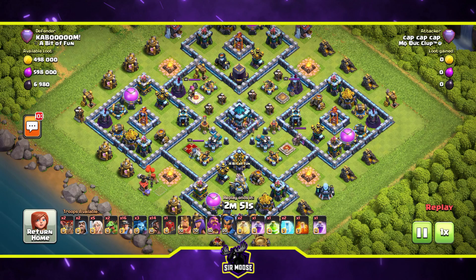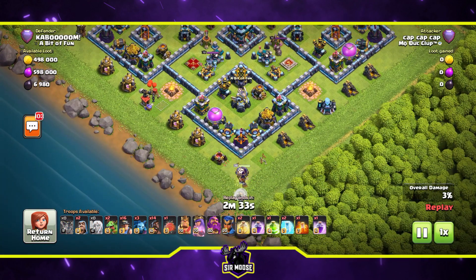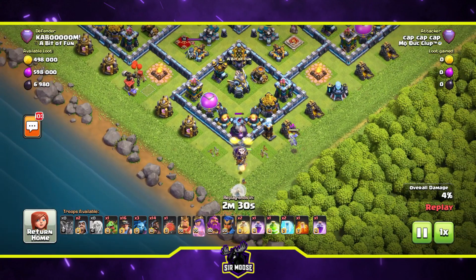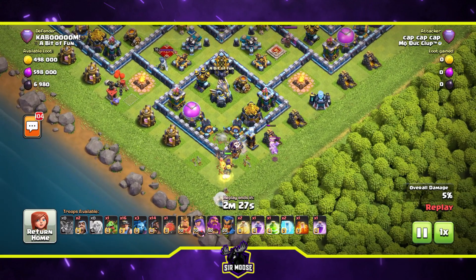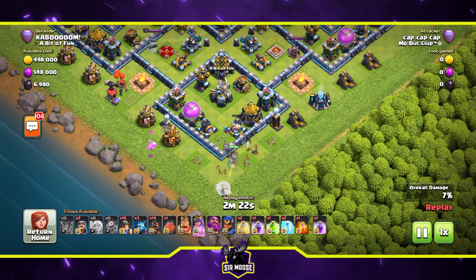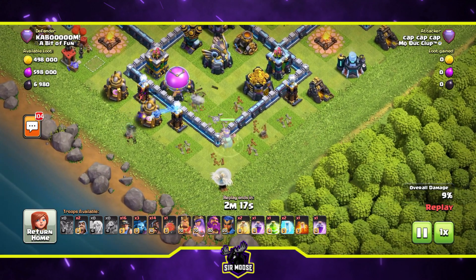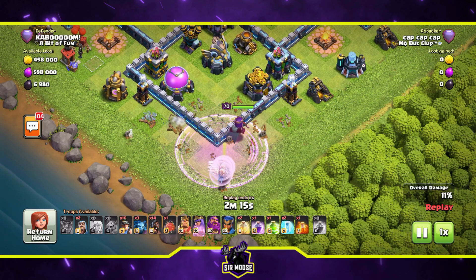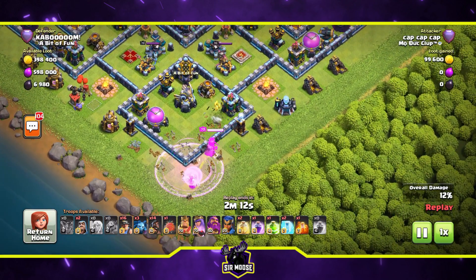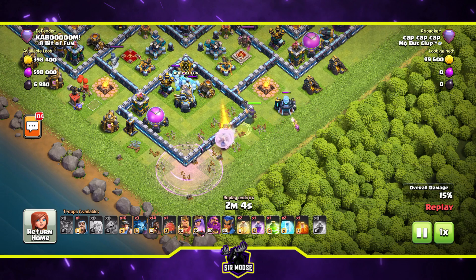On to the next one. Looking at the bottom bar — troops available — it's hog miner hybrid, a very strong attack which lots of top players use. You just have to make sure the queen walk at the beginning is absolutely spot on so you can path the troops through the rest of the base. The one place that looks great for a queen walk is just here — you've got the eagle artillery and the clan castle troops, which is why those teslas are there. A rage spell is used to help the queen out.